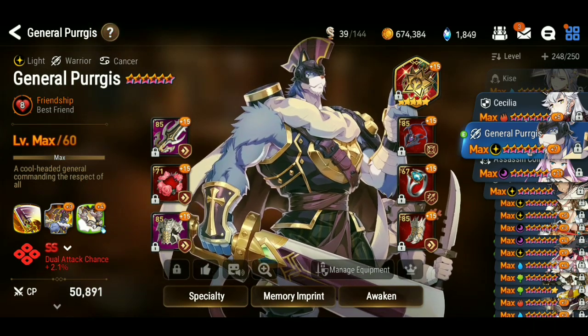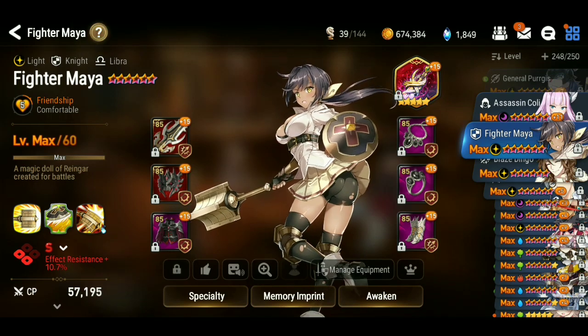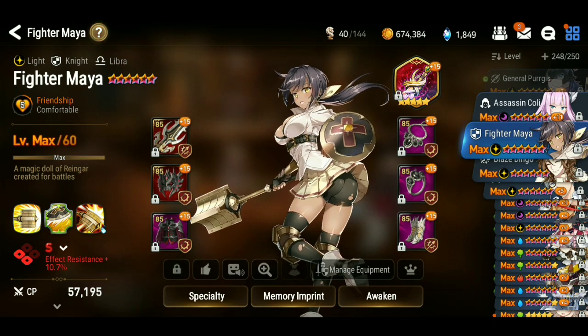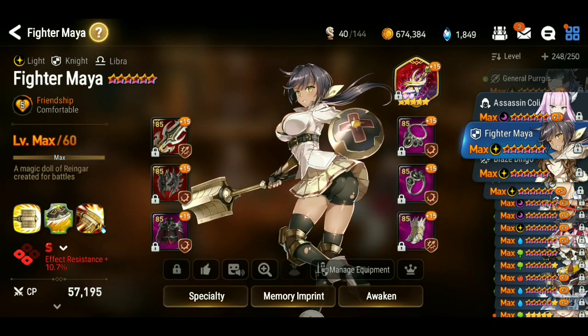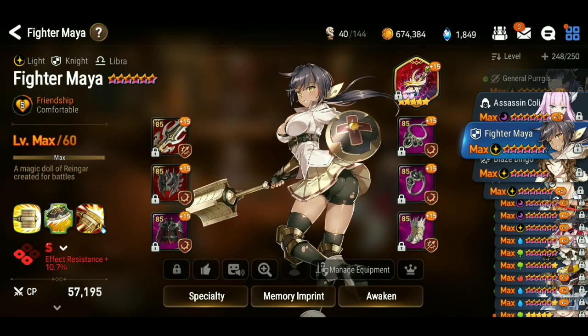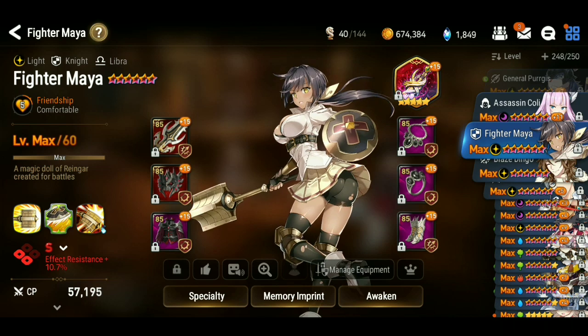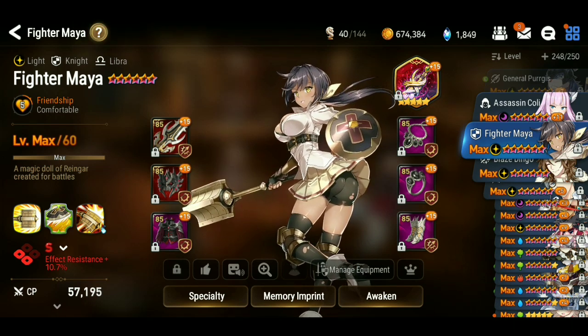Look at what you're trying to do — you don't need to throw Molagora into stuff as soon as you get it. Fighter Maya is another one I really want to Molagora as well. People also sleep on S1s. For a damage dealer or bruiser, you're going to be using S1 a lot more than S3, so investing in something you're consistently using to do damage with is very important.